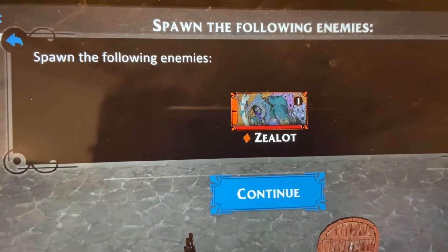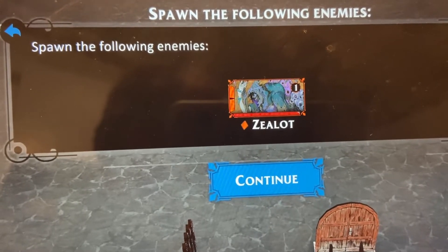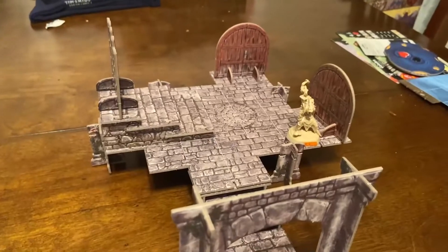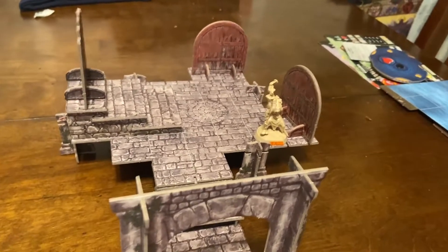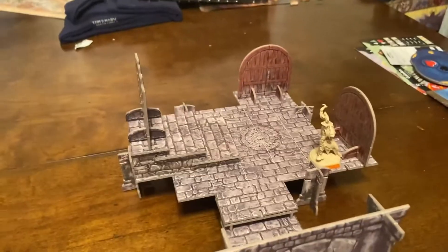Continue. 'Spawn the following enemies: orange zealots.' Ugh, I hate you zealots! With four players, three enemies spawn in this area - but with us playing two players, only one enemy spawns.